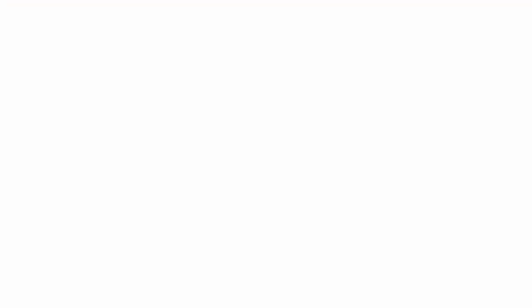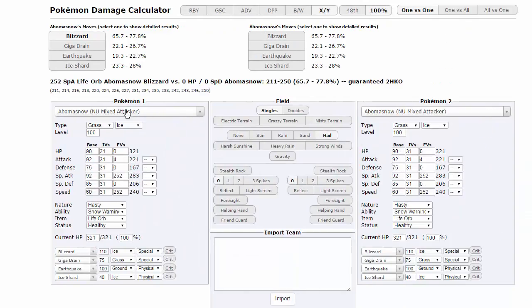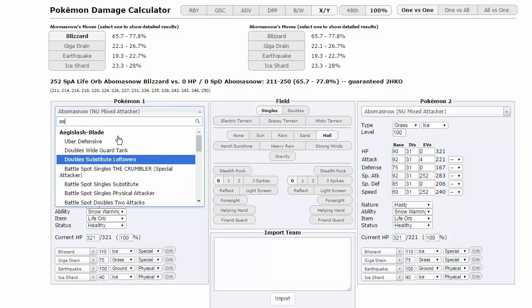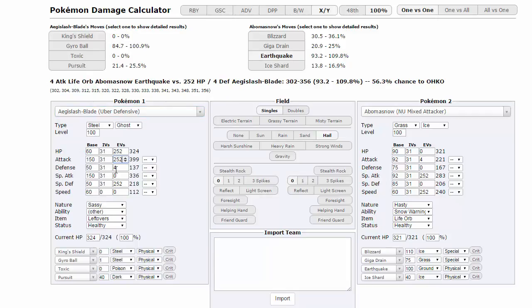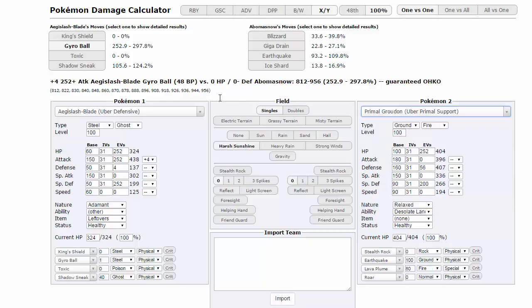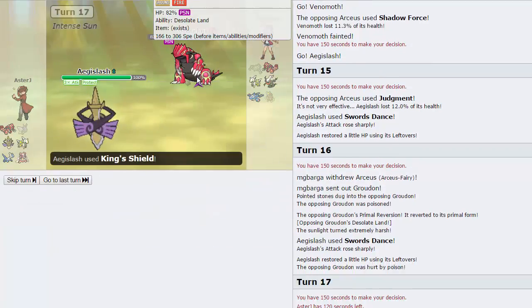Let me bring up a damage calc. Plus four Adamant Aegislash Shadow Sneak vs Primal Groudon — it only does 34 to 40%? Are you serious? That's insane. I think we die to his attack, so I'm just gonna King's Shield here as he is gonna go for Precipice Blades. We can live that though, so what I'm actually gonna do is go for Iron Head right here. If he doesn't have a Fire move, I think we win. He actually misses his Precipice Blades — very unfortunate for my opponent. We have insane defense when we're in Blade form.